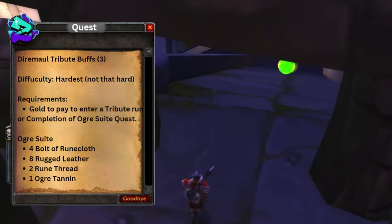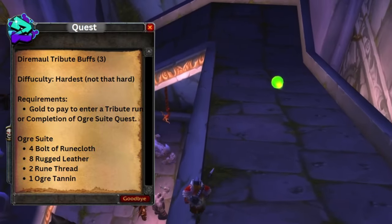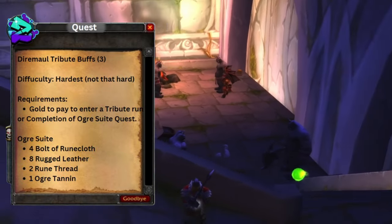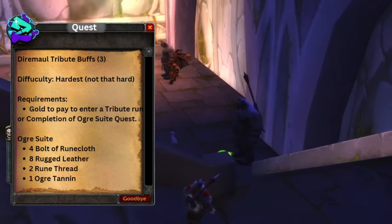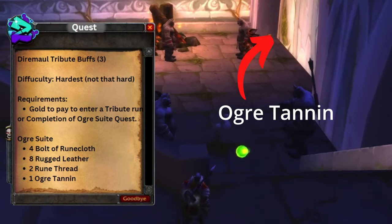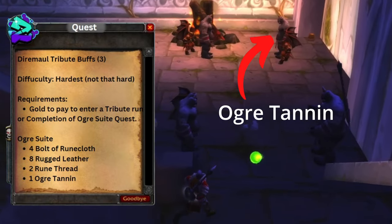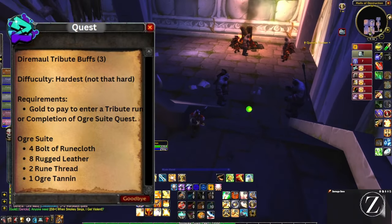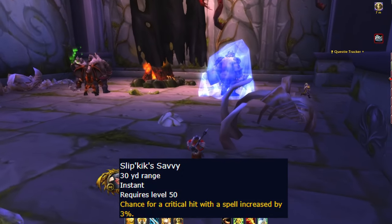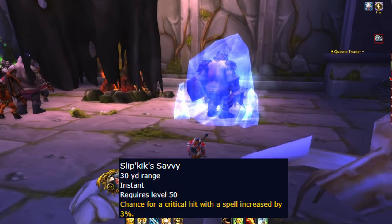If you decide to do the ogre tannin quest, you're going to see the ogre tannins on the second floor level — just right down here to your right. I'm going to point it out for you — just right there in the corner. That's where you're going to obtain the ogre tannin. After that, you're going to jump down and talk to Guard Slipkick — he's going to be the first guard to give us our buff.